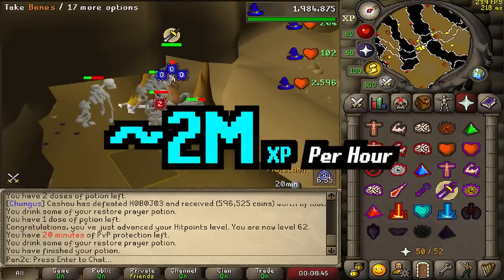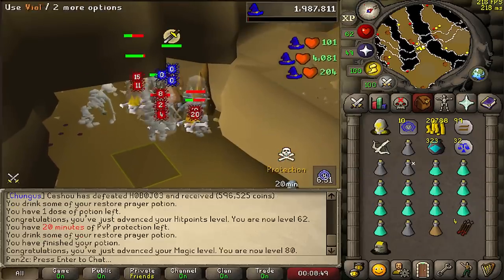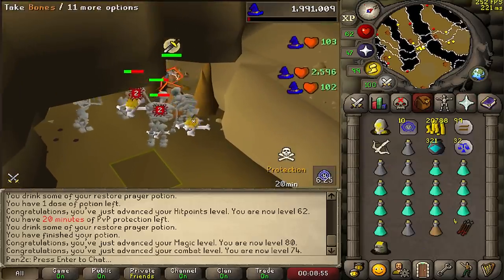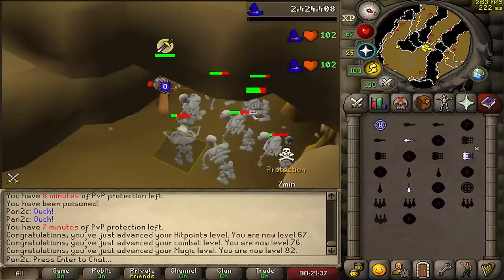We bought some ice sacks and we're going to be bursting the most popular spot in the game for training magic. We're probably only doing this during the protection period because outside of it, this is a very popular spot for PKers. I just got the lady magic title as well — let's go! It's important we get as much XP as we can whilst here and then dip.